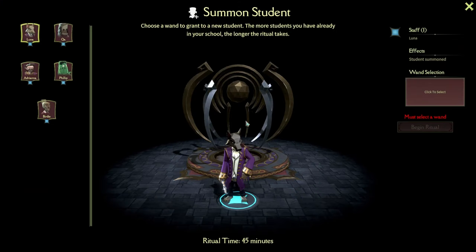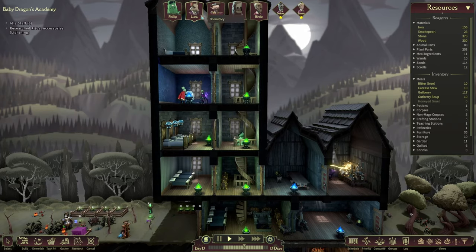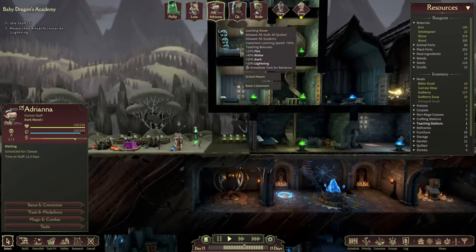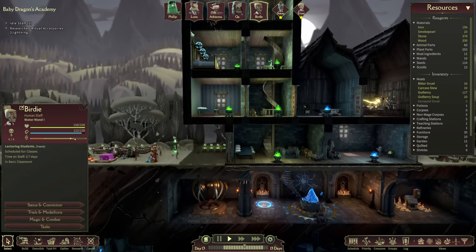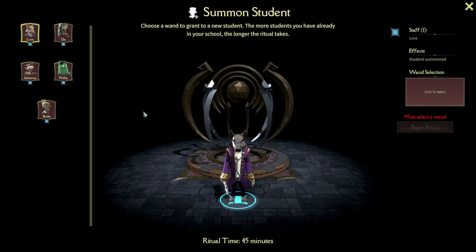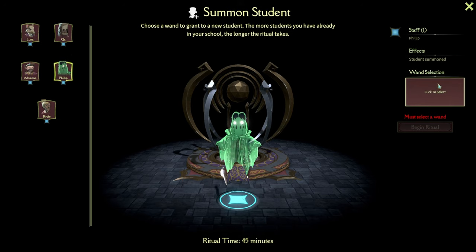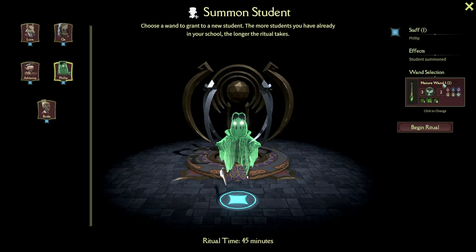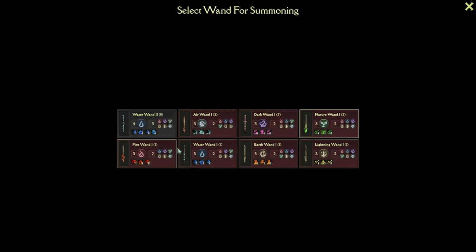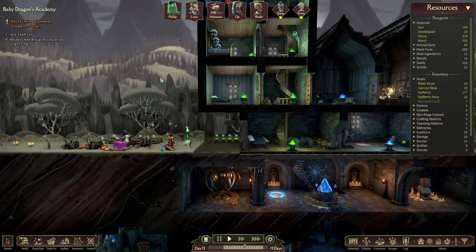I think it is time to bring in another student. Who's teaching right now? I think that is Luna - no, that is QA - oh it's Birdie. Okay, maybe Philip then. You can come and bring us another student. Let's select this one as well. I think we want to go with the nature one. We don't have a water one right now, so let's do a nature wand.